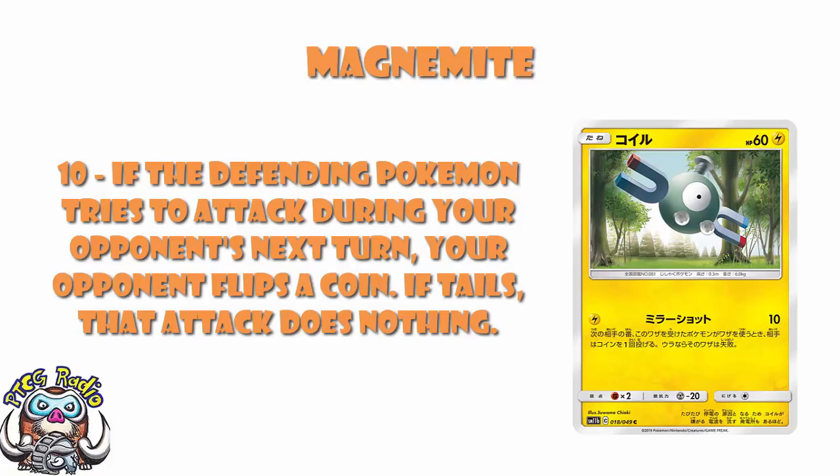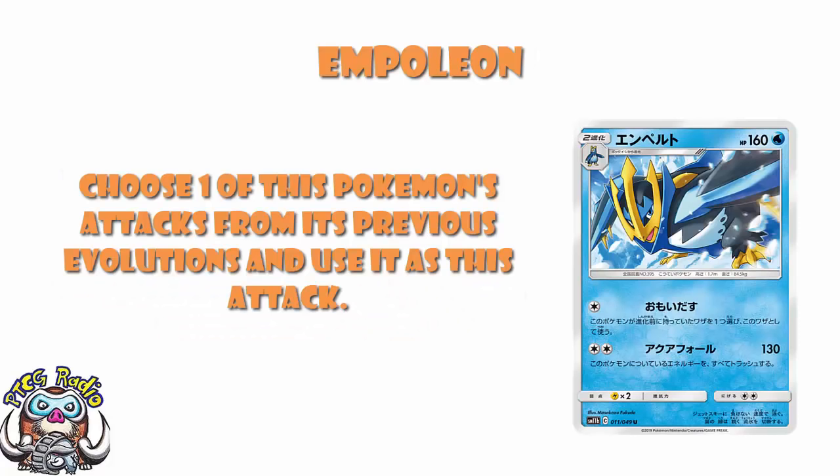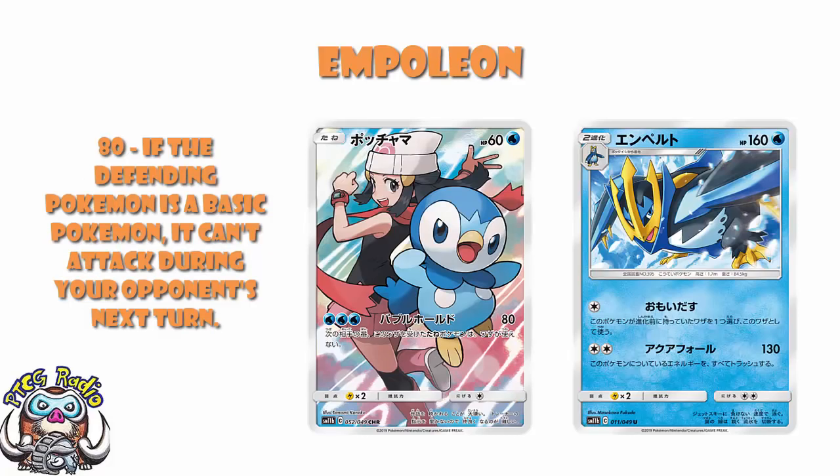I love the artwork on that Magnemite. The last attack we need to talk about is Recall on Empoleon. For one Colorless energy, you get to use any attack from your previous evolution. The question is: do you need to meet the energy requirements? The answer is no — if you did need to meet energy requirements it would be a significantly worse attack. For example, Piplup lets you do 80 damage and if the defending Pokémon is a Basic, it doesn't get to attack next turn. For four Water energy that's too expensive, but for one Colorless it's a really nice attack, especially in the Basic-heavy meta. One Colorless energy lets you copy it — that's why Empoleon is so good.